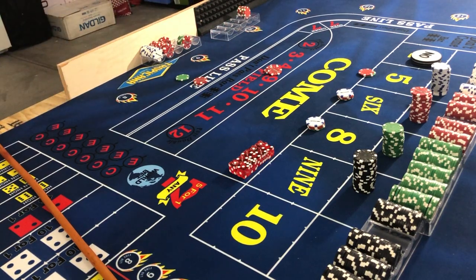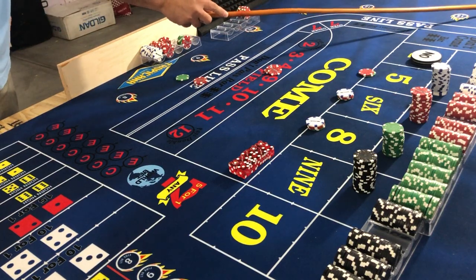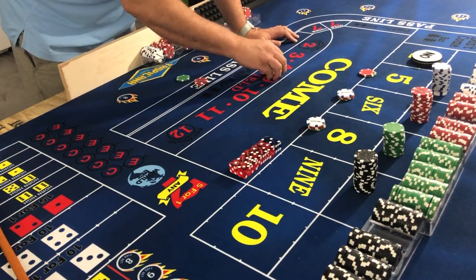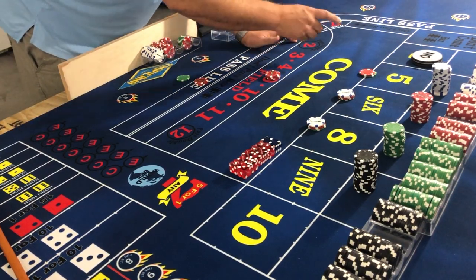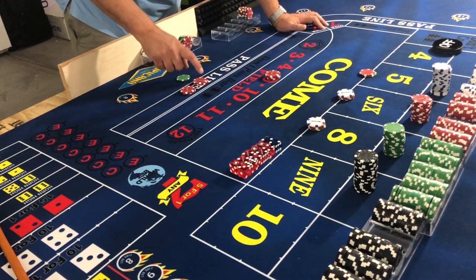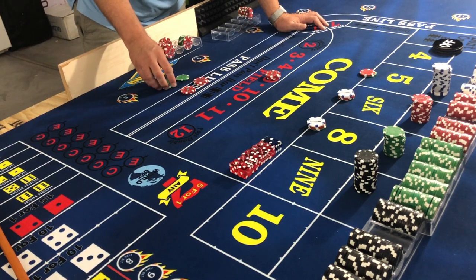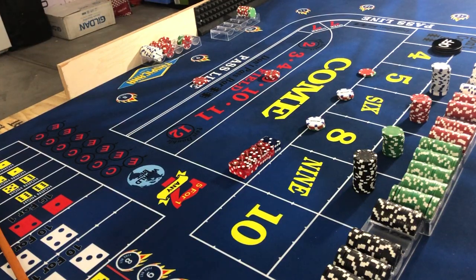Boom — hard four! That's a great roll for us because we get paid twice. First, we get paid $15 in the middle — up it and lock it. Four was also our point, so we had $10 on the front and $25 behind, which pays $50 because it was the four. We collect all that money and we're ready for the next come-out roll.